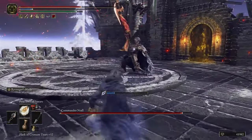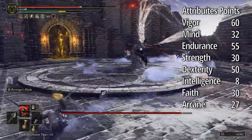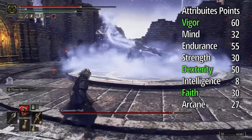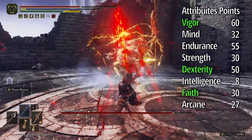Okay everyone, these are the attributes. The important things in attribute points are Vigour, Dexterity, and Faith — Dexterity for your swords and Faith for your magic.